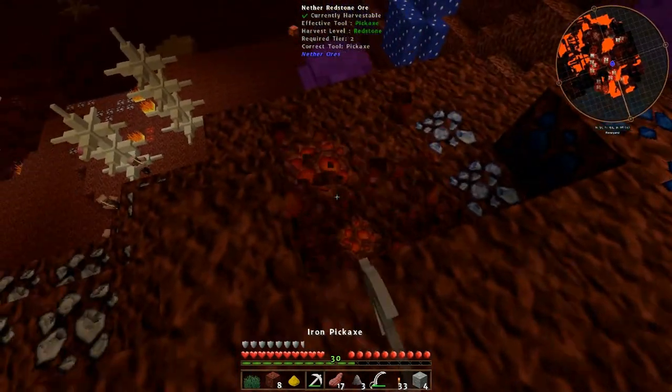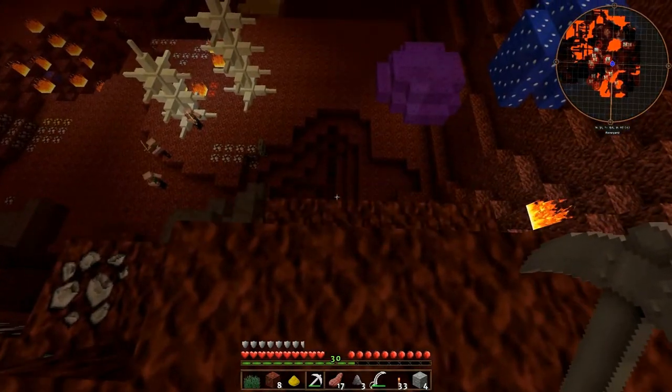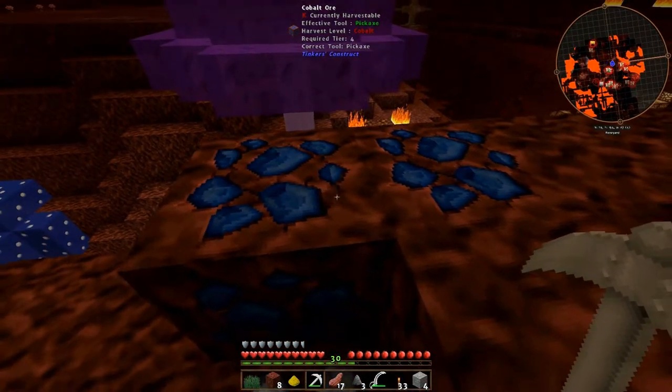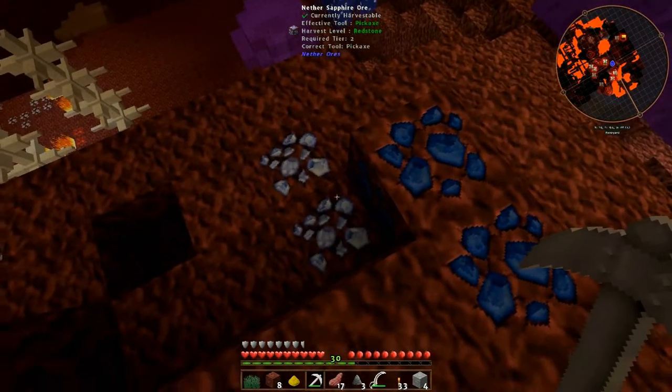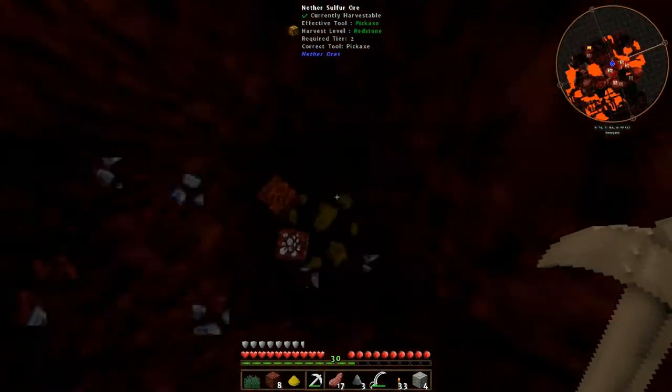We got here redstone. I'll grab it. And they sound really mad. Oh we got cobalt! So we need to bring our diamond pig in here to get the cobalt. What's this? Sapphire. That's cool.